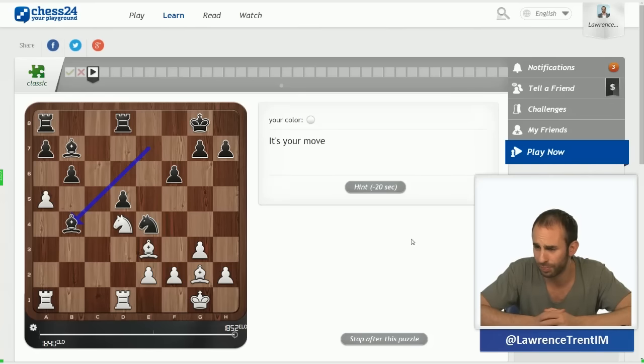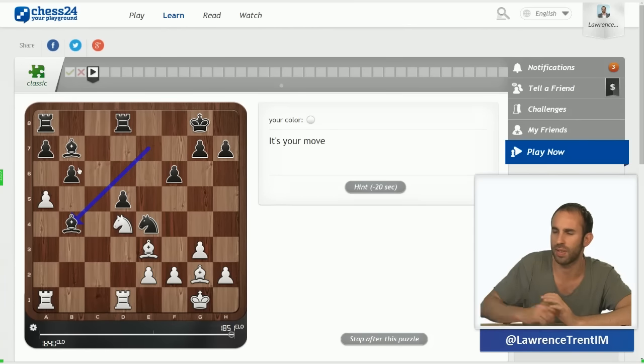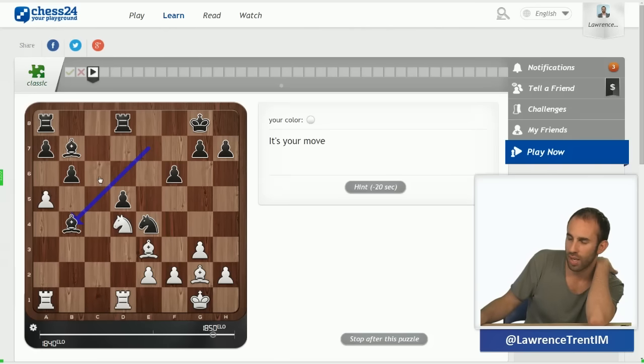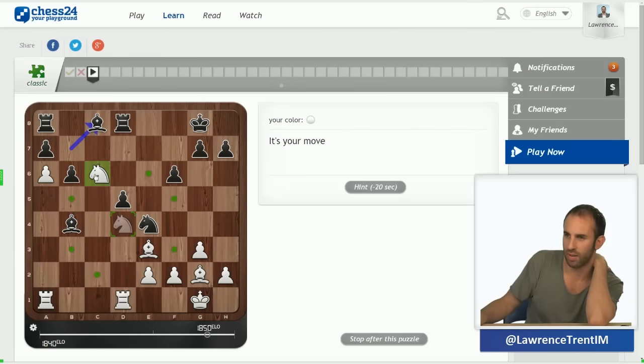Here we go — white to move. I can see there are lots of knight jumps here: knight into e6. I can also see a takes b6 is in the air. The move a6 might be very strong followed by knight c6 — that might be it. So here in the position I'm looking at all the knight jumps. I think knight c6 should win.